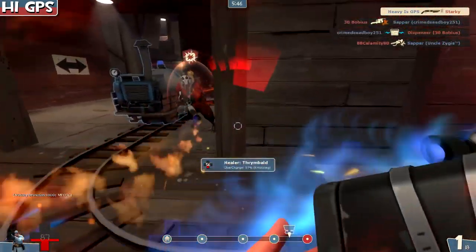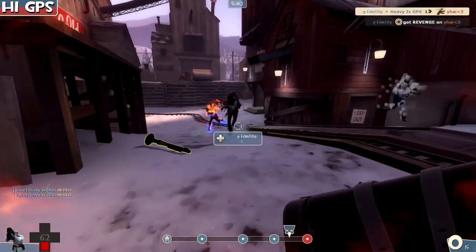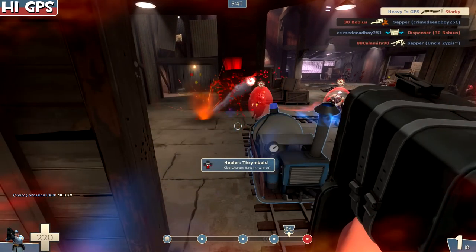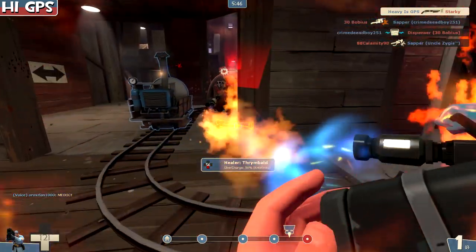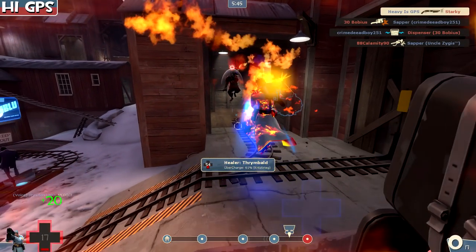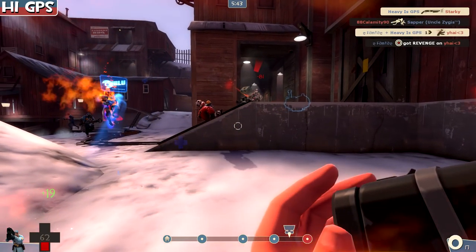We had a vaccinator medic to deal with — pain in the ass if you don't have a shotgun. But thanks to the Black Box, we actually survived. Here comes the pyro — watch our health. We hit him and we get some health back. Our health goes down to six or eight and we got a plus 20. Thanks to the heal from the medic and the Black Box, we actually survived and then the pyro got taken out.